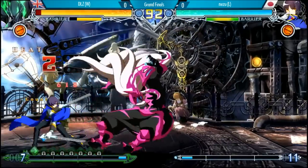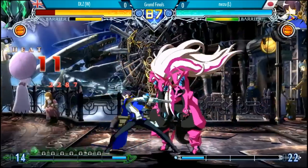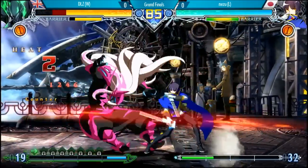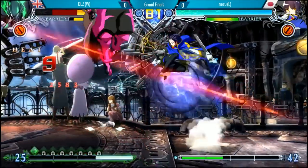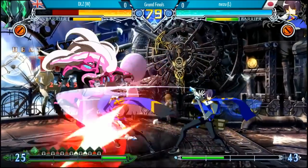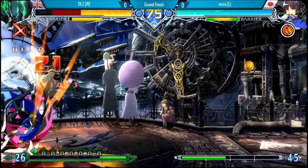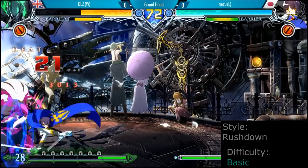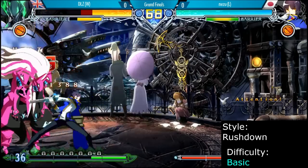Hibiki is a more well-rounded, offense-oriented character. His clones are solid neutral tools for harassing the opponent or closing distance quickly, and he has great mid-range footsies with his 3C and low-profiling 2B. His strong strike-throw pressure can lead to high damage with explosive overdrive combos, and his commanding air control with jump C, jump B, and Izuna Drop make him a strong aerial fighter. Hibiki is recommended for players who want a well-rounded character geared towards offense, or if you just love the ninja aesthetic.